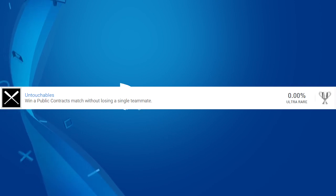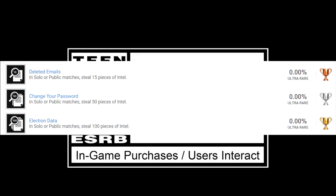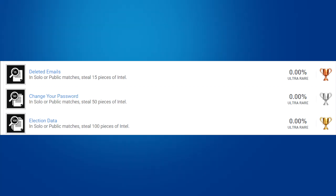Next is a silver called Untouchables, requiring you to win a public contracts match without losing a single teammate. If you've got a good solid squad, that's going to be a fairly easy one. It is a silver, but I'd say within the first week you'll probably have that one.